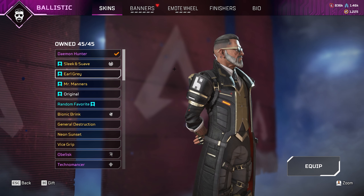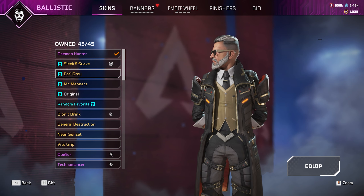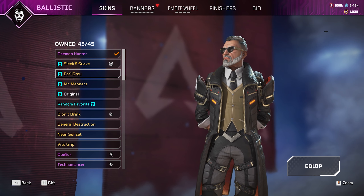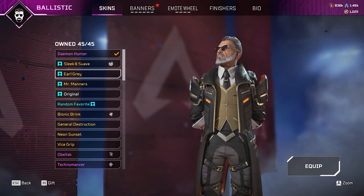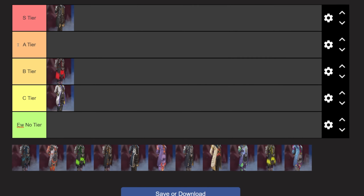Next is Earl Grey, which is the other version of the skin that I normally wear. I absolutely love this skin — it just looks like John Wick and Doctor Who in Apex. I love it so much. His vibe, his aesthetic, the suit is just really clean. I'll get into whether I think it's better than Mr. Manners in a little bit, but this skin hands down is going in S tier.